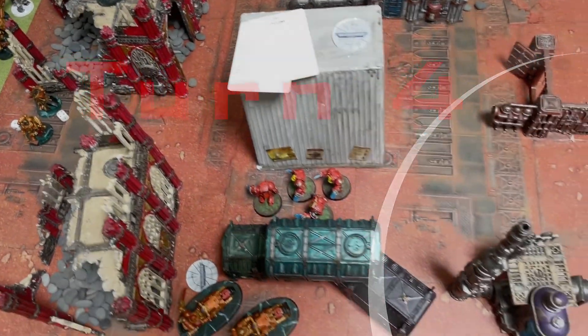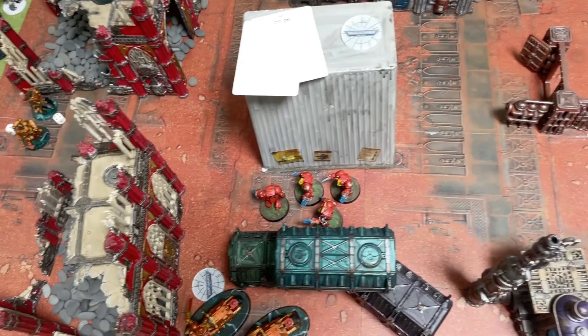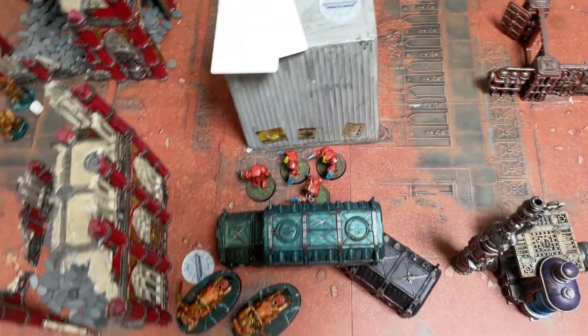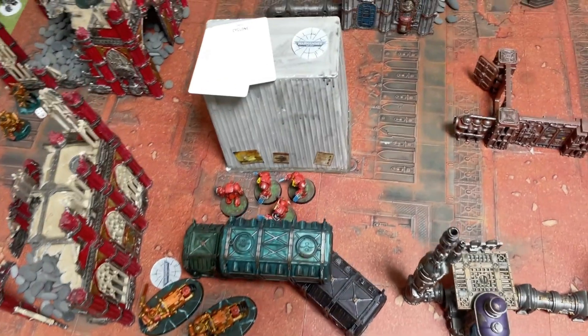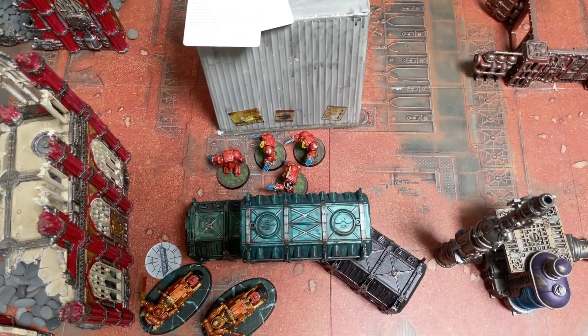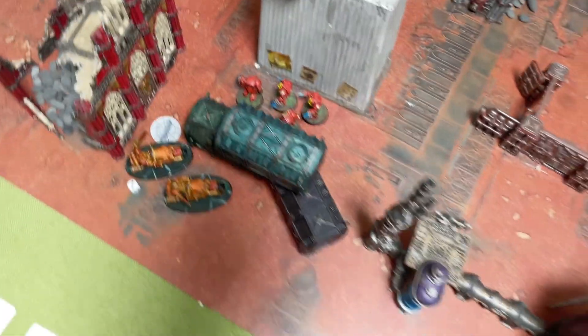Blood Angels are trying to force a tie - if they can clear off this objective then it'll be one point each, and they'll have to clear off the others in turns four and five, which could be very tricky. No shooting, so we go straight to the charge phase.